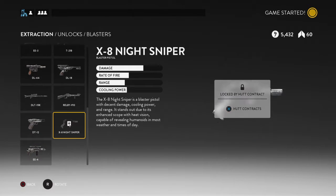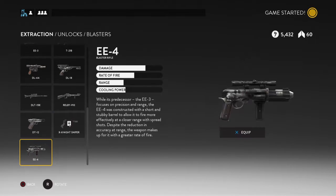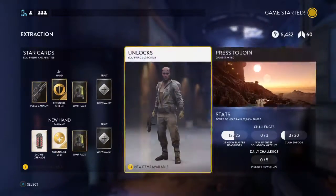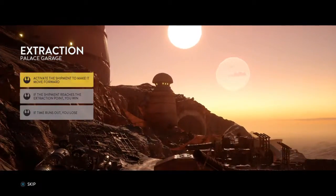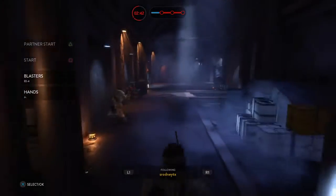So, what gun are we going to use? Oh yeah, I still need to get that bloody gun. Alright, here we go. Extraction. Palace Guard, alright.